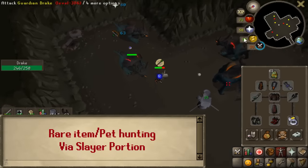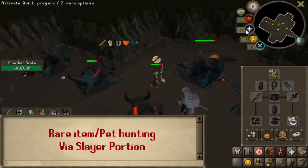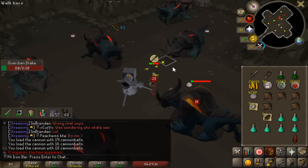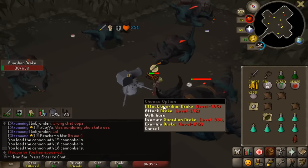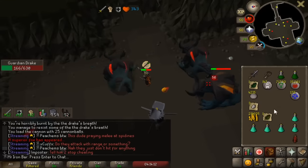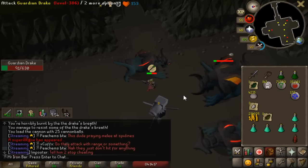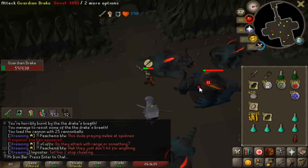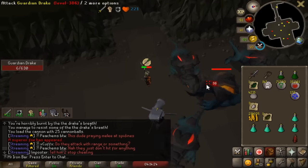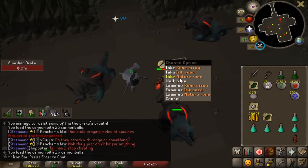First time getting a drake superior! It's slightly bigger but not as big as the Cerberus version — I kind of miss the Cerberus-sized one. These drake superiors are easy to deal with: just step back when they're about to attack and as long as you're on pray range you take zero damage, and you can avoid the explosion stun attack that way.